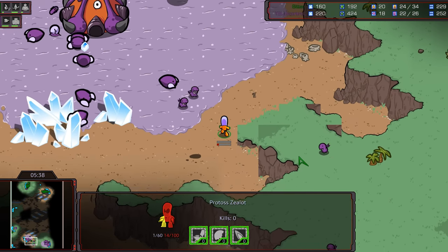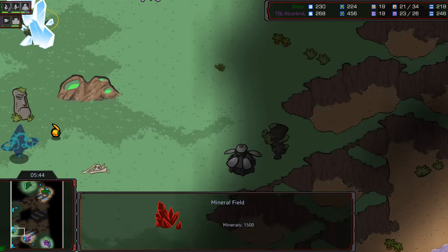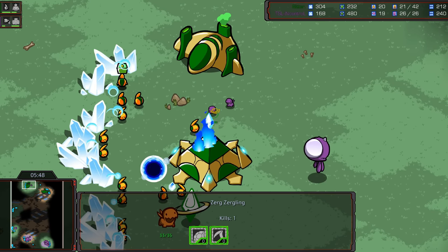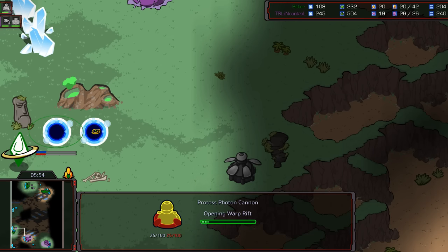He gets zero kills and he's dead. Not the most effective Zealot harass of all time. Is he cannon rushing the third? Holy crap, Bitter — what a genius. Evil genius idea. These lings are still alive. I almost got three kills. How are they not dead? Come on, Mr. Bitter, you got this.